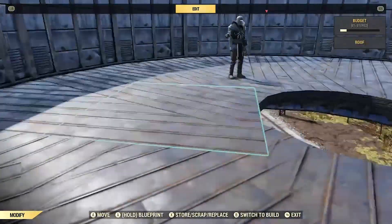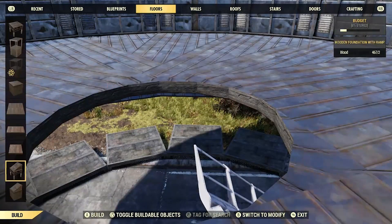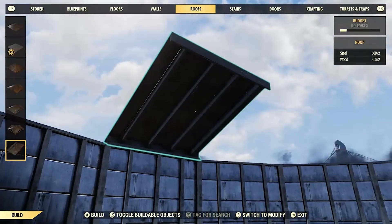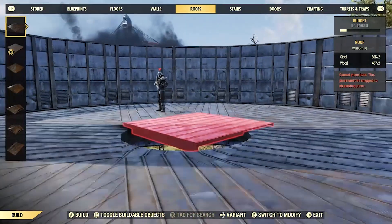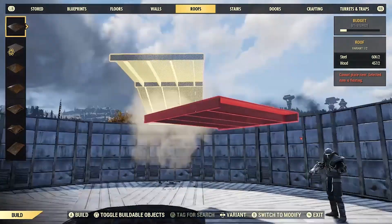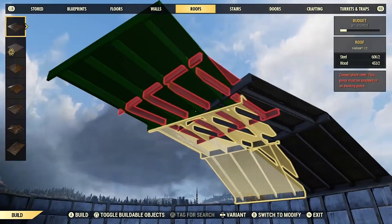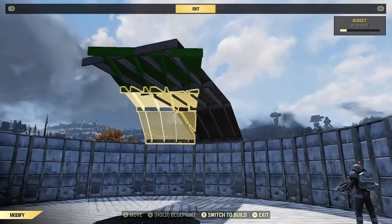Now for the roof — it's the same concept as the ground but it's a lot easier because there are fewer steps. Grab your sloped roof, place it, then go to your flat one and build over two. Have your buddy destroy all three. Then move on to the next one, connect it — it's a little finicky. Have him destroy the next three. Rinse and repeat all the way around.